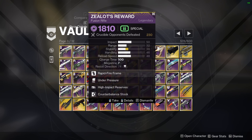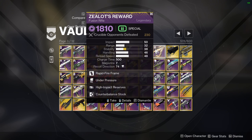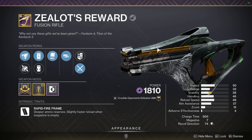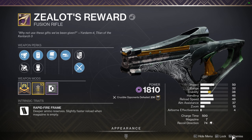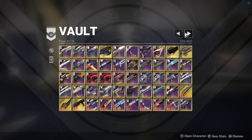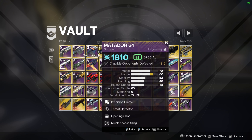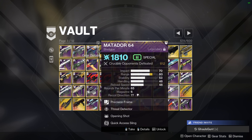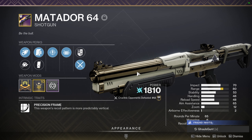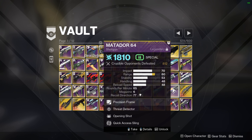Something to keep in mind: next season all the Garden of Salvation weapons will return with new perks and be craftable, which means you might see a lot of Zealot's Reward, Mazen Eye, or Ancient Gospel. All the weapons are really good, even the shotgun, because I think it might be the new Matador — and I hope it really is, because that usually means Matador is finally out of the farming rotation. I don't need to farm the ogre anymore. Literally all I need is Threat Opening on it and we're good.